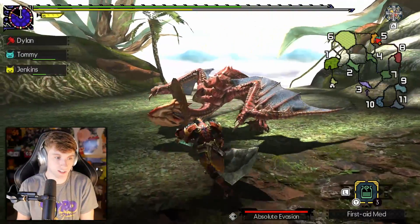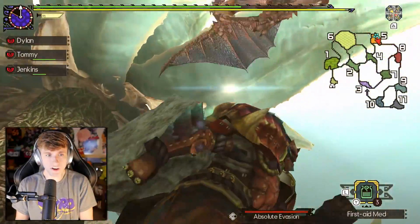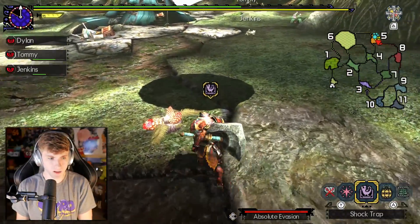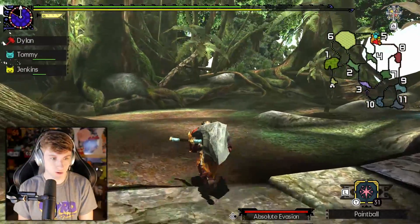That's the money shot right there. I still haven't gotten the dizzy on him. I'm never going to learn with paintballs. Oh wait — that's from our Gathering Hall hunt. I made shock traps with thunderbugs and a trap tool. If you ever want to do that: if you get a trap tool and thunderbugs, it's one trap tool and two thunderbugs, I believe, and it makes a portable shock trap.